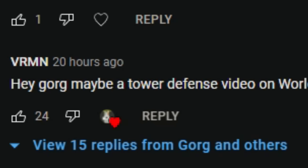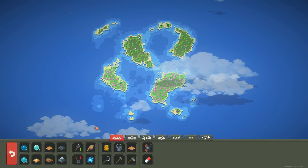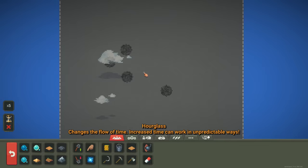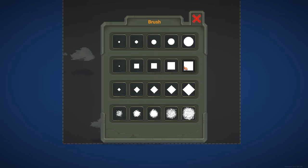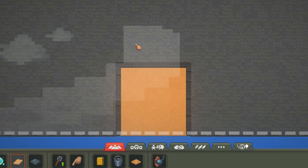Welcome to World Box. On my last video someone posted a really good idea, so that's what we're gonna do today. We're gonna make a tower defense game in World Box. We're gonna make a pathway - let's make an exit first. So this is where they're trying to get to - that's where we lose.